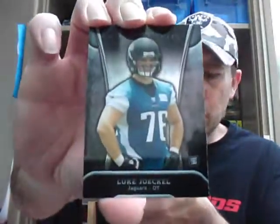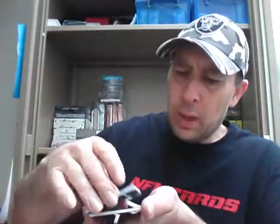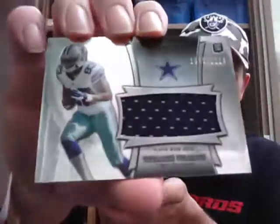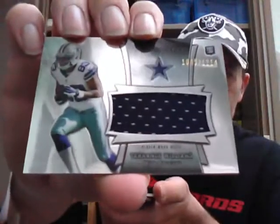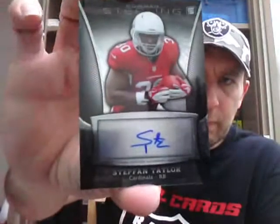Pack one, third pack. Geno Smith, rookie for the Jets. Luke Jokel, rookie for the Jags. And Rance McDonald, rookie for the 49ers. First hit card is a rookie jersey, Terence Williams for the Cowboys, numbered 2114. And the next one is a rookie auto, unnumbered, Stefan Taylor for the Cardinals. Hit for the Cardinals.